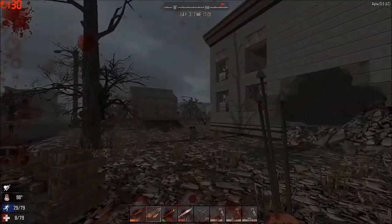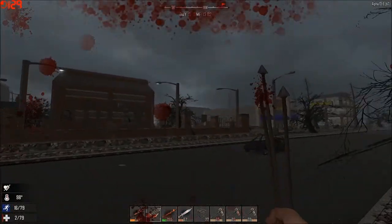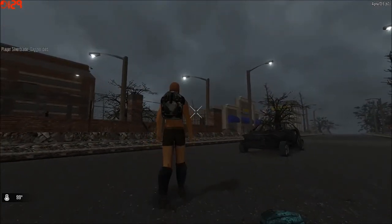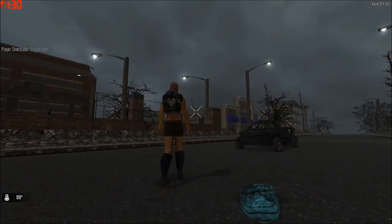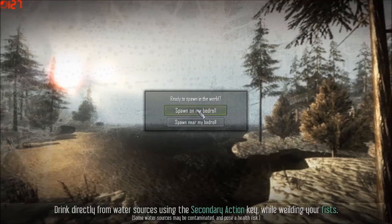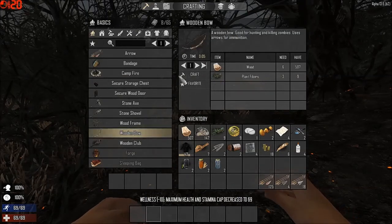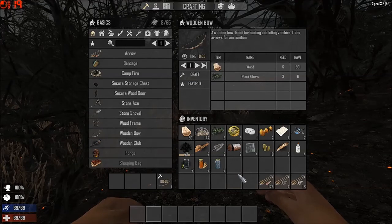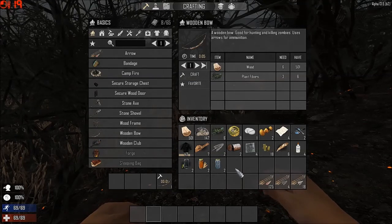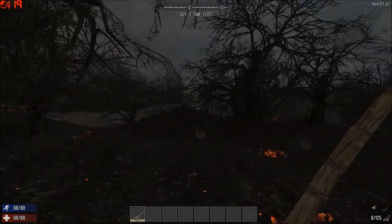That's not good. Gotta get to cover, like yesterday. And I'm dead. Well, at least we know what's over on this side of town, right? Alright, so we will spawn near the bedroll. We'll make a new bow because, well, we need one. So, that was interesting. Alright, let's deposit our goodies. We're over here. Okay — not too far off.